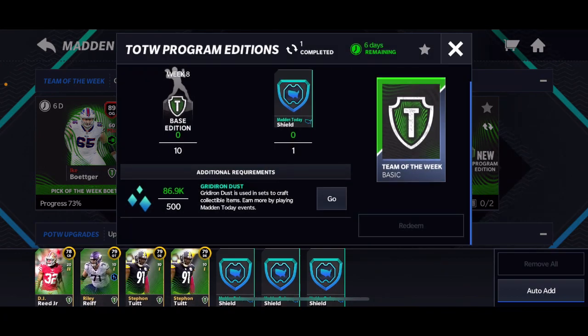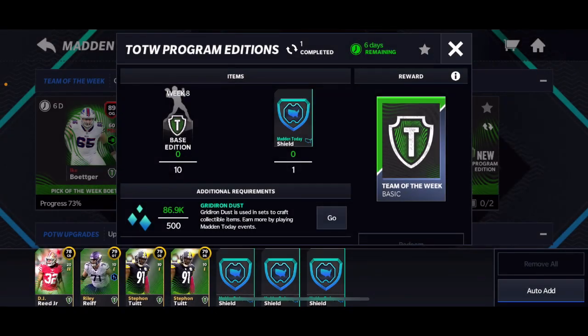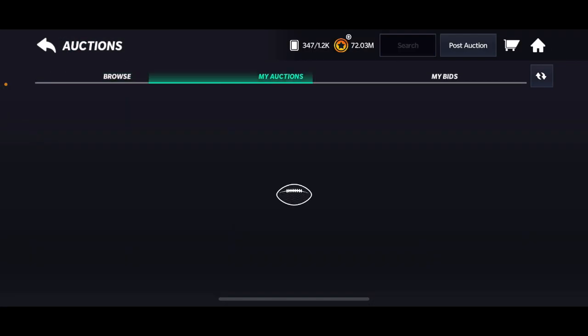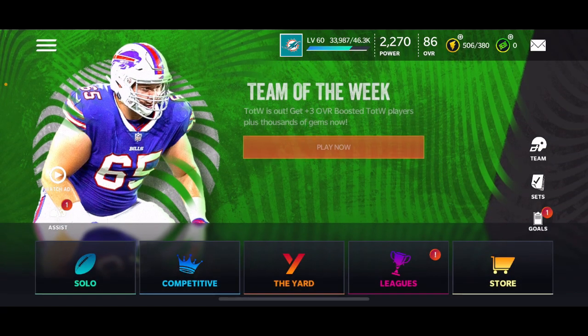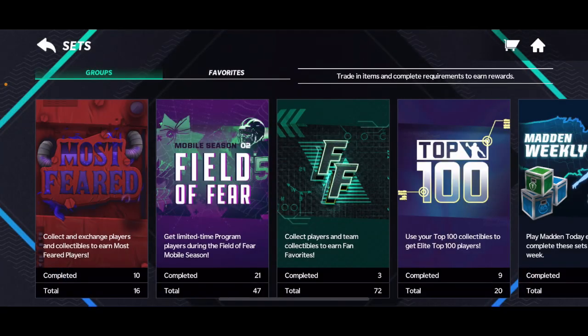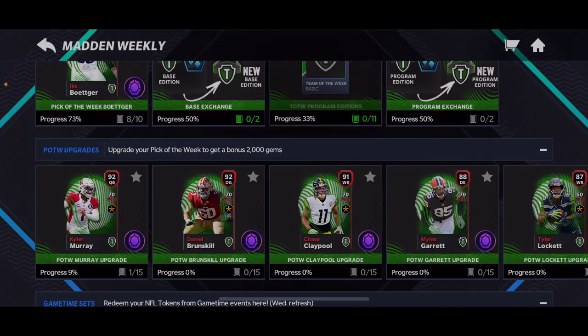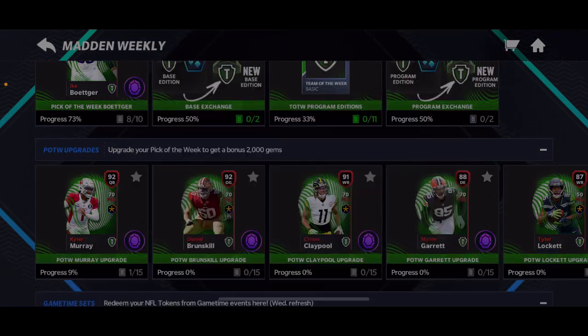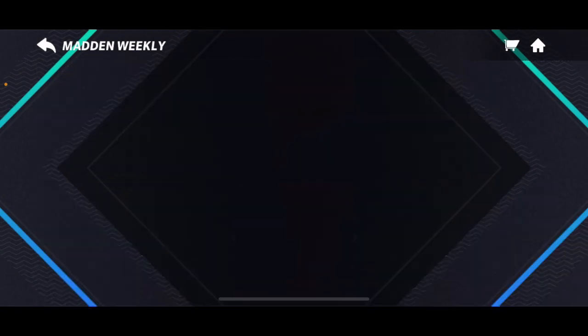With those players that you don't need, do this set right here — it gives you a program edition from this week. It just costs you 500 grand dust, the 10 players, and the banner and shield I believe, and then you can get a new player from this week. If you need to complete the next version really fast, those sets are the way to go. Just keep blitzing the Team of the Week event, daily goals, and Madden Today. Get these players and put them in the set.